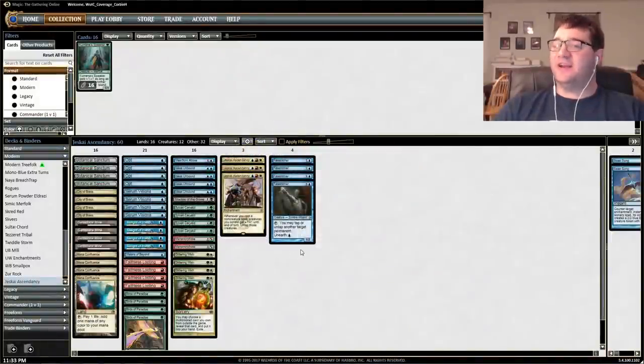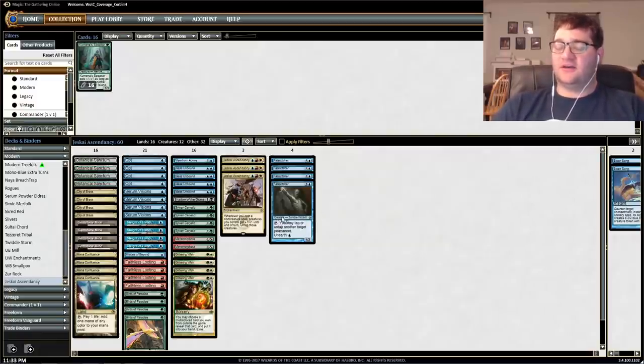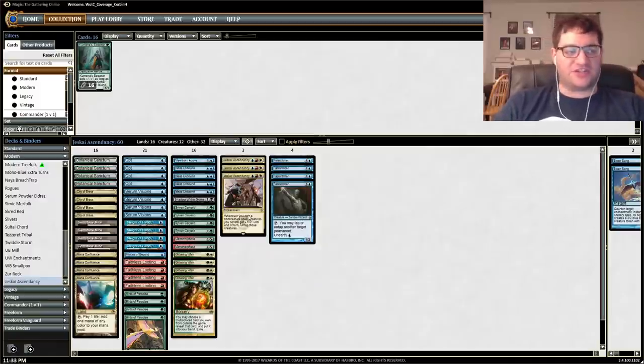Hey everybody, welcome back to Mining Modern. I'm Corbin Hossler and this is Jeskai Ascendancy. This deck made a big splash when it came out back in Khans of Tarkir - it actually top-eighted the Standard Pro Tour with this weird little combo. The Modern version looks a lot different than the Standard version, but it floated around on the fringes with Gitaxian Probe and completely fell out after that.